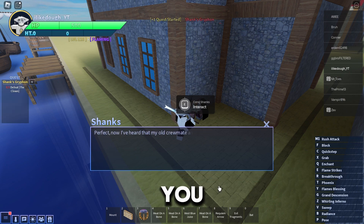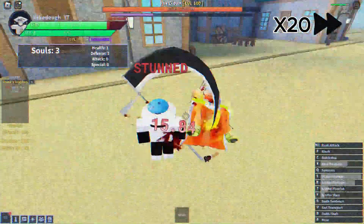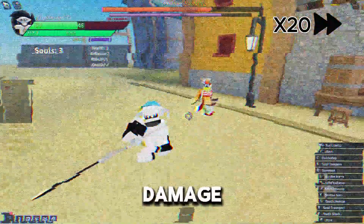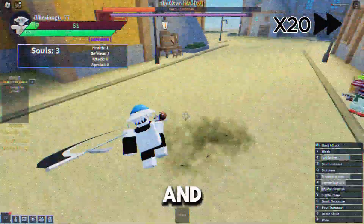He will give you the quest to kill the clown. You can damage the clown with your best spec, then kill him with a sword spec and that will be counted.